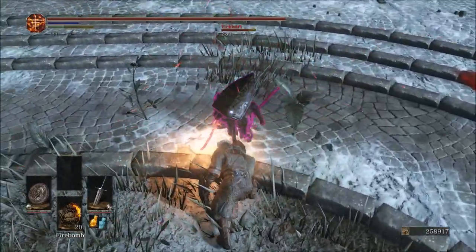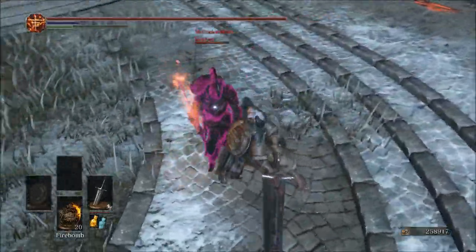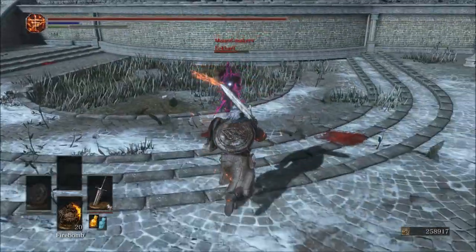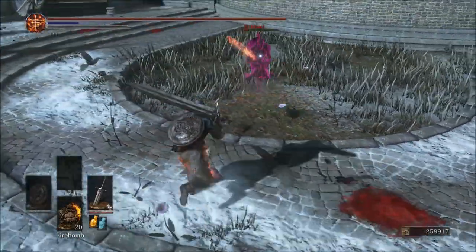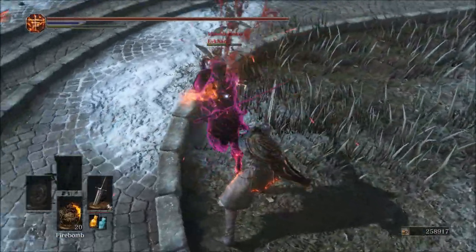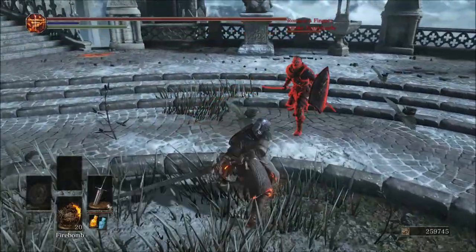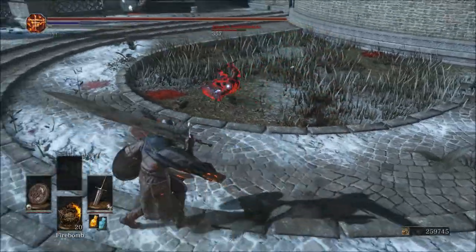On top of that, it actually has the ability to be both buffed and infused, so this thing can do some pretty crazy damage. With its moveset as well, you can actually get really high counter hits. It does benefit from the Leo Ring in that respect, so with those two-handed R2s, you can deal some devastating damage, which is always a good thing.